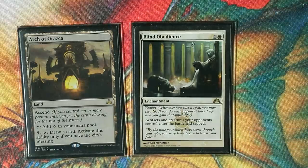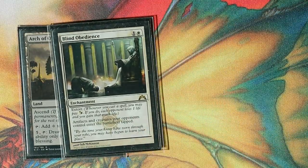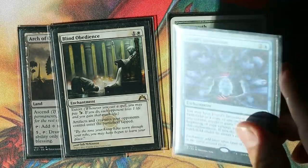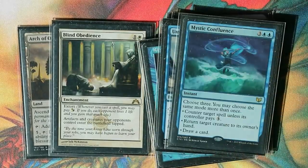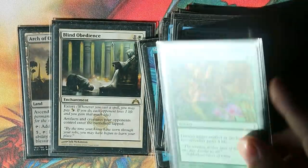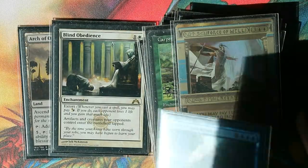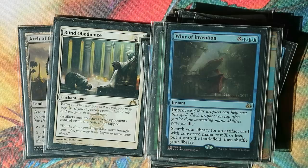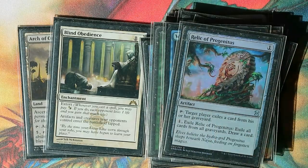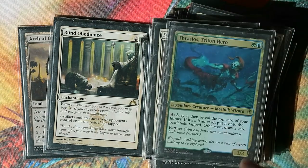With your entire deck in hand, begin by casting Blind Obedience. Then, with infinite mana and your entire deck in hand, keep casting every single card and extorting your opponents until all of them die. You can even cast Force of Will targeting your own Carpet of Flowers or War of Inventions. Just don't activate Relic of Progenitus to draw a card — just keep casting cards and extorting all opponents.